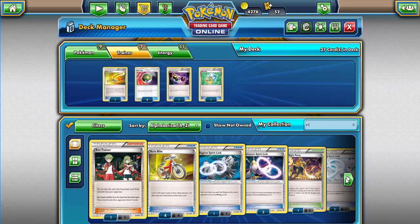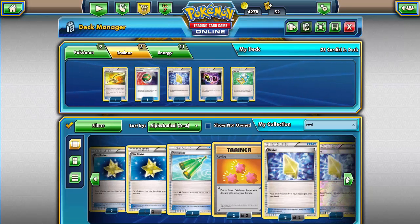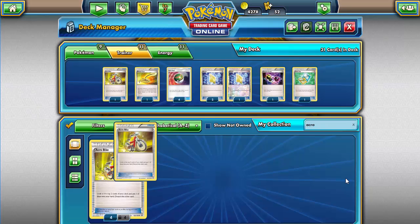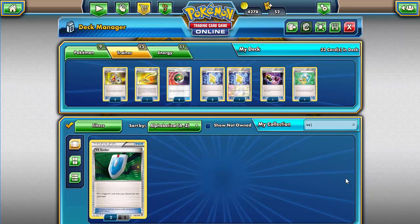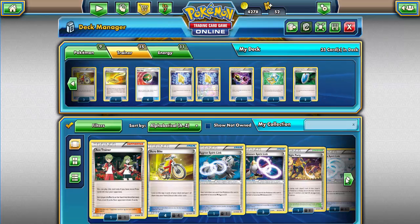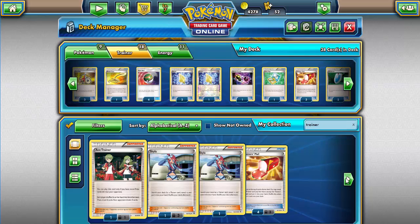We have a lot of Double Colorless energy so we need a Special Charge. Next we're going to need Revive, because if our Passimians do go down we need to be able to bring them back — specifically Revives, not Max Revives. It's the better of the two choices, so we're going to get three Revives total. The next thing we're going to need is our Acro Bike, and we're going to want three of those. Then we need our VS Seekers — VS Seekers are really good: put a supporter card from your discard pile into your hand. We're going to get two of those. Next we need Trainer's Mail, and we're going to be running four Trainer's Mail. Look at the top four cards of your deck; you may reveal a Trainer card you find there, except Trainer's Mail, and put it in your hand — a very useful item.